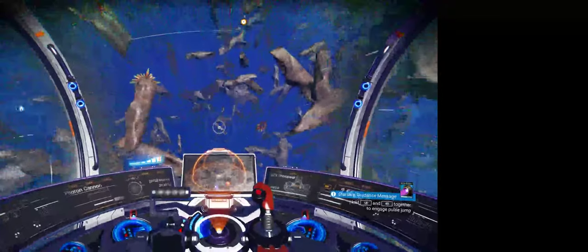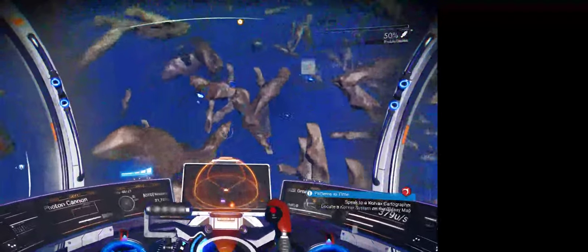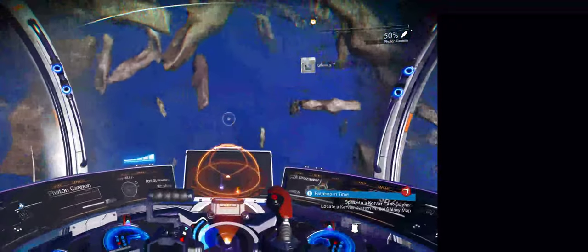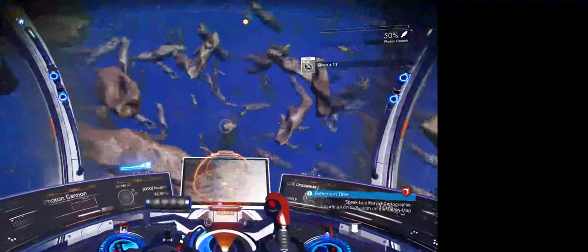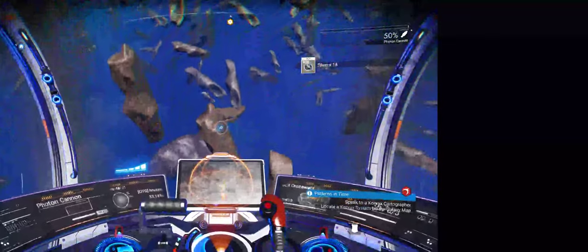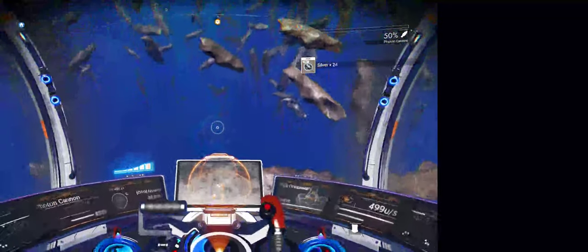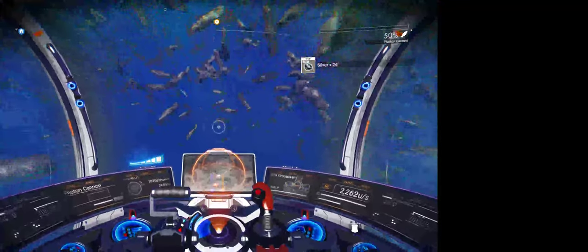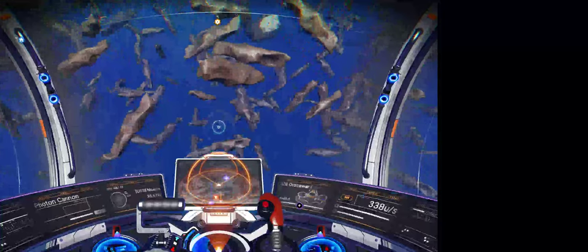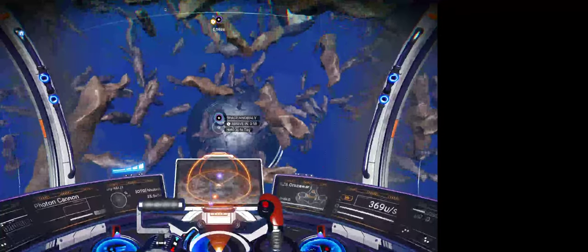What's nice about this freighter and this player hub thing is you can't fly the freighter; you summon it and it'll come to where you are. This is what I was talking about when I said you shoot asteroids — you just mindlessly fly through these for 15 minutes or so shooting them and you get stuff. But what you can do is come out here and summon the space anomaly — it's called the Space Anomaly — and it's handy for a few things.